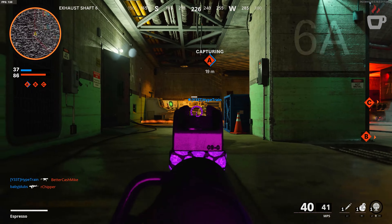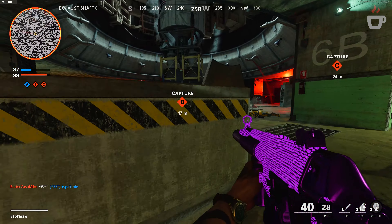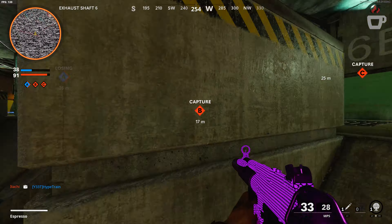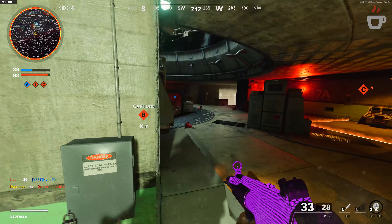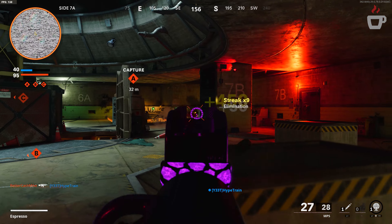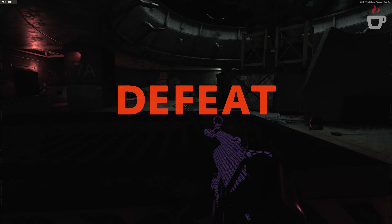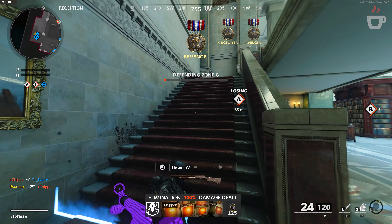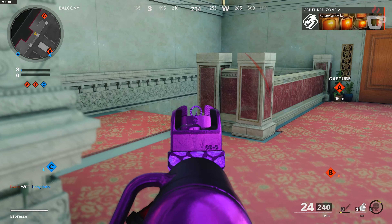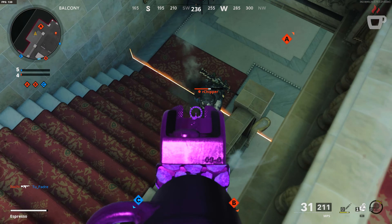Right now we know of five different weapons data mined from the most recent update and build of the game: two primaries, two melees, and what may be one special weapon. Starting with the primaries — first is the NTW-20, named in the files as the T9 Cannon. It's a bolt-action rifle with high damage and one-shot headshot potential that extends to the chest and shoulders as well. Being an anti-material rifle, it will likely have trade-offs like slower ADS compared to other snipers.